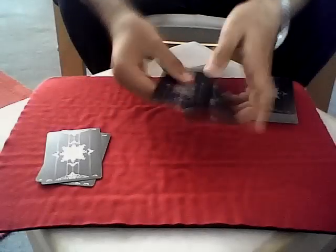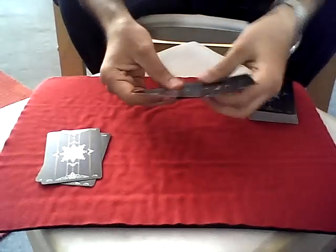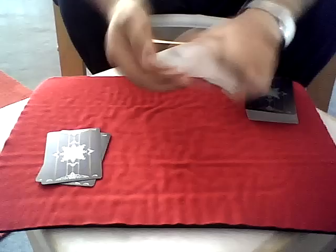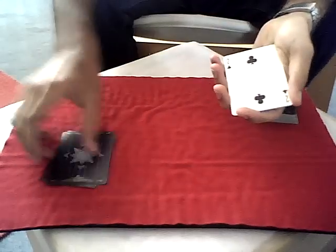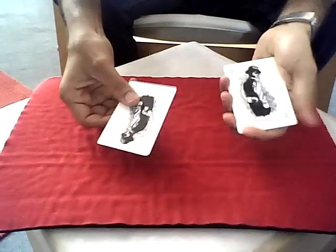This is a trick done with a couple of cards. We have four twos and we need one of these selected. I'll go ahead and just use the two of clubs. There are two other cards over here — these are the jokers.